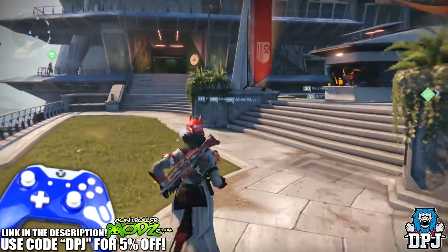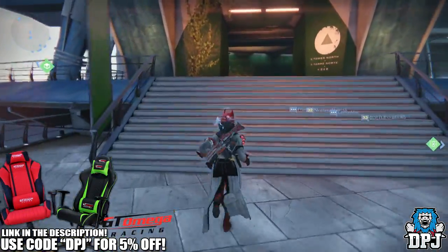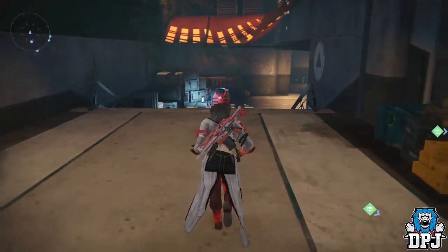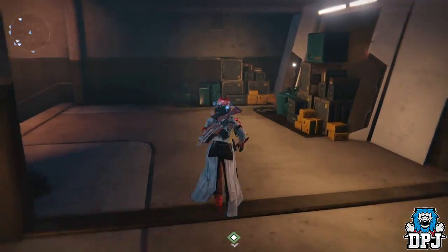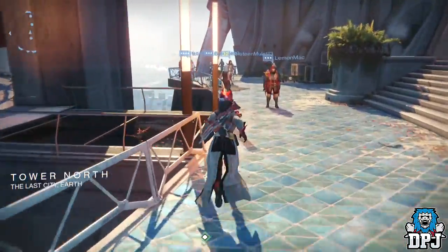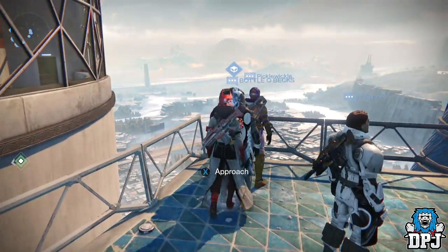Now if you guys are new to Destiny and do not know who Xur is — Xur is a vendor who visits the tower, comes on a Friday morning and leaves on a Sunday morning. With him he brings along exotic items you can trade for strange coins and motes of light. He's located in the tower this week, to the far left, so once you spawn in just head as far left as you can go and you'll see him in the far corner.